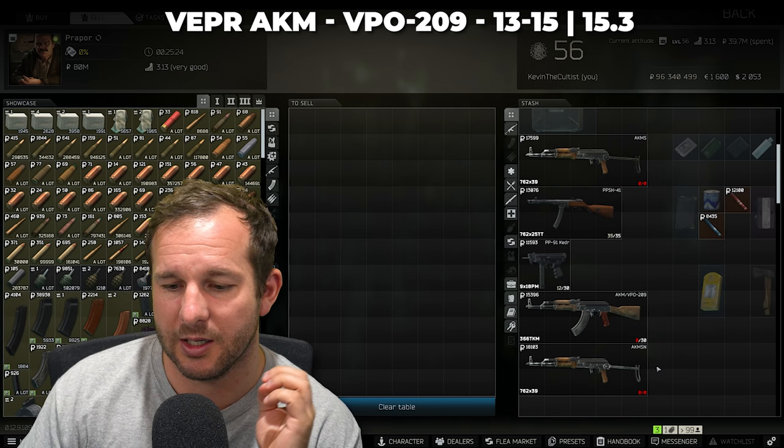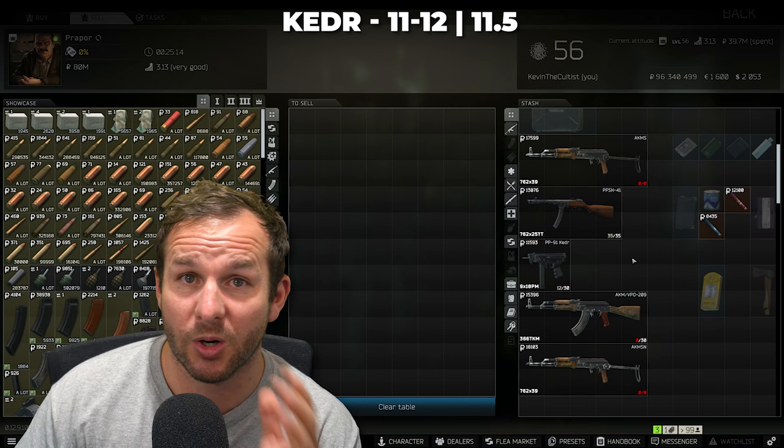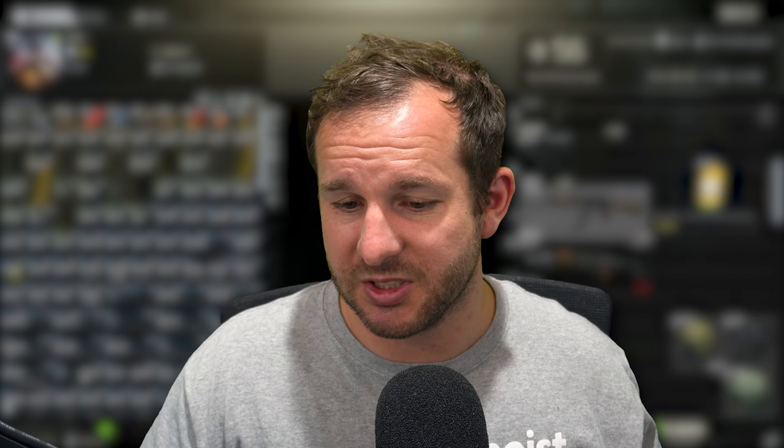Jumping across to Prapor, it's pretty much the exact same items — you just lose maybe 1 to 2,000 rubles more compared to Mechanic. With the Keter, you'll pretty much go one for one until this video goes out, then give it a bit of time and it should settle back. If you can get magazines and ammunition with the guns, it will give you a little bit extra money as well, so keep an eye out for that.